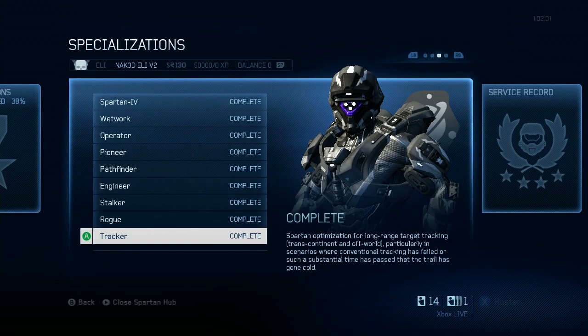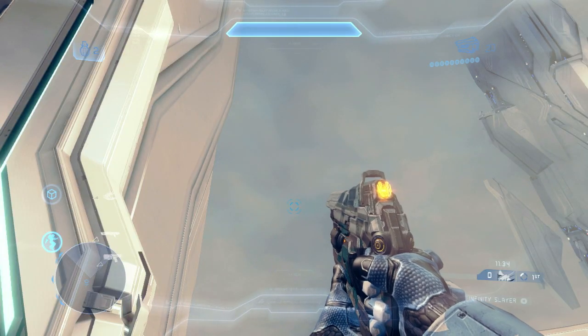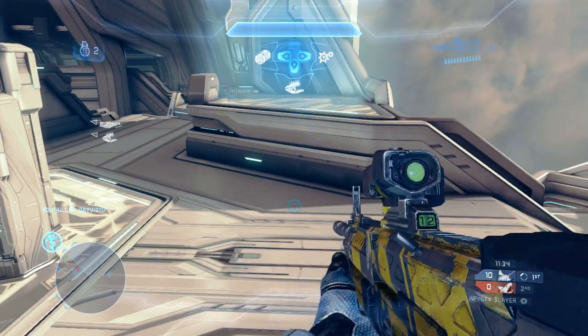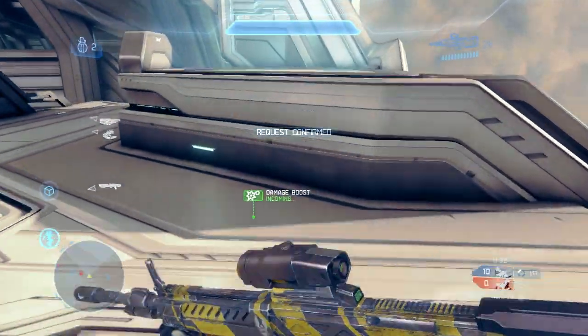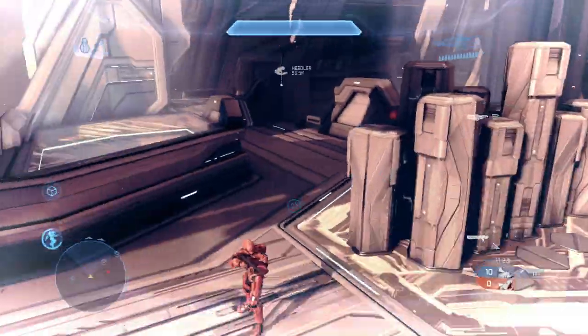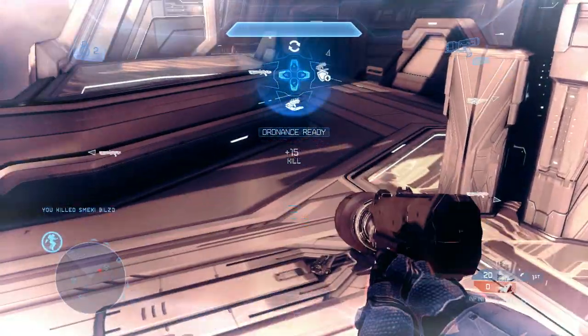Next up is the Tracker specialization, which unlocks the Bolt Shot weapon skin and Requisition tactical package. Requisition allows you to re-roll your Ordnance by pressing up on the D-pad, which greatly increases your chances for getting rare, powerful weapon drops. However, note that each roll is completely random, and you sometimes end up with exactly what you started with, although that is a statistical rarity.